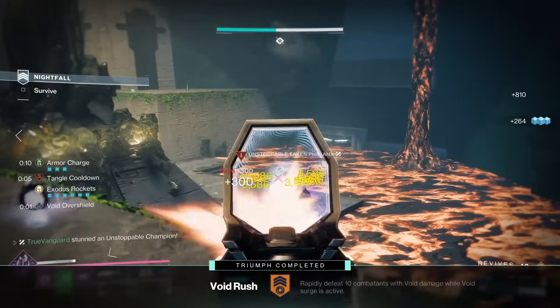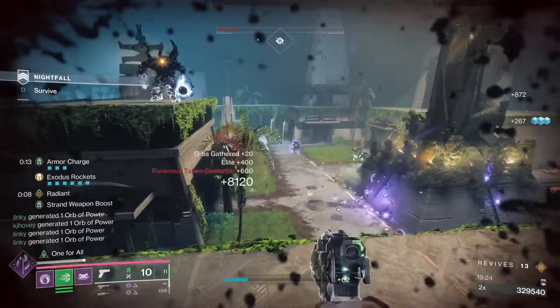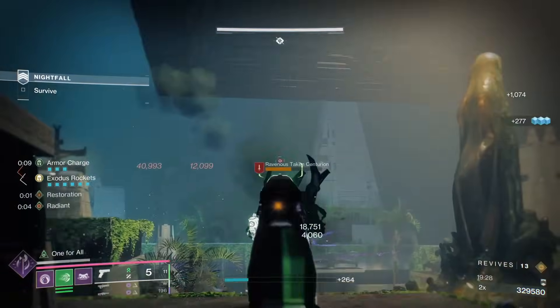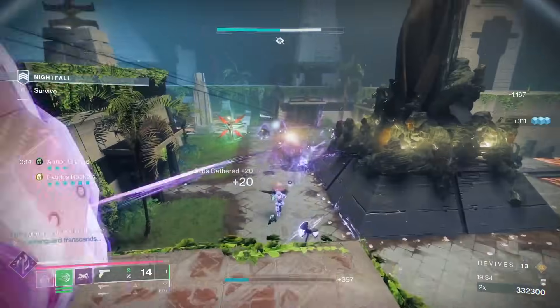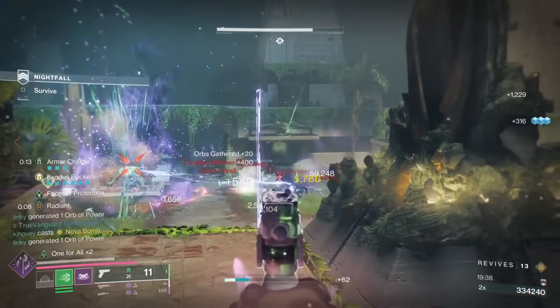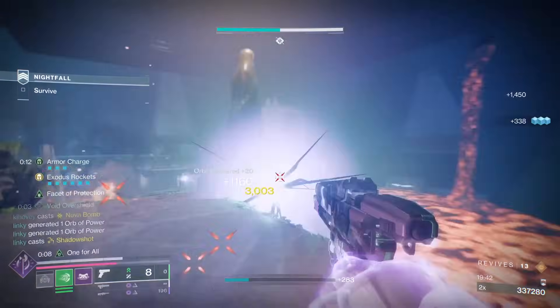Quick note on my stat allocation, because I know people will ask. I've got 30 mobility, 100 resilience, 51 recovery, 60 discipline, 51 intellect, and 100 strength. That's what I prioritize here — max resilience obviously, and max strength for lots of mobility on the battlefield with Frenzied Blade, and then a fair amount of discipline and moderate intellect and recovery.